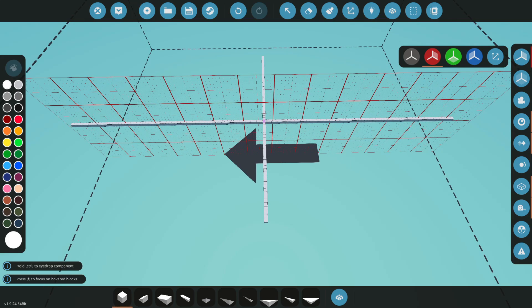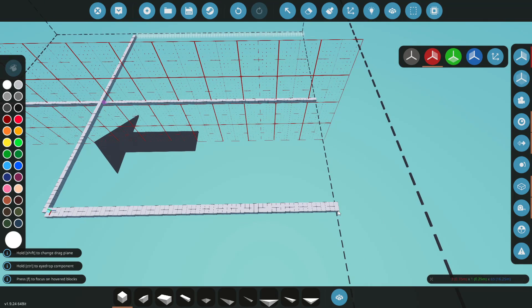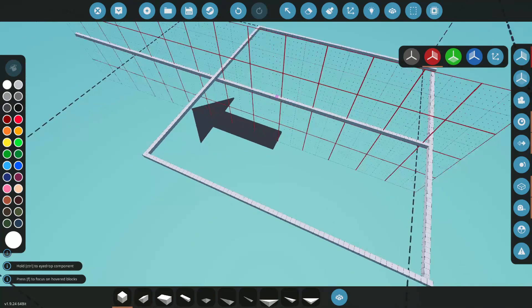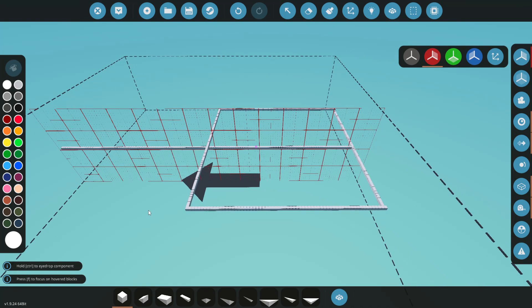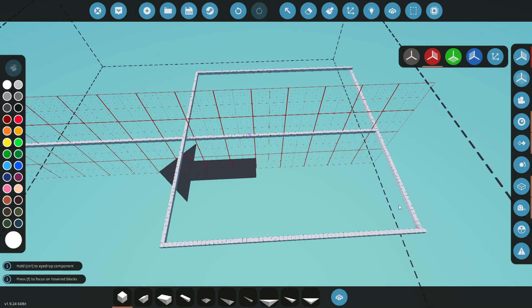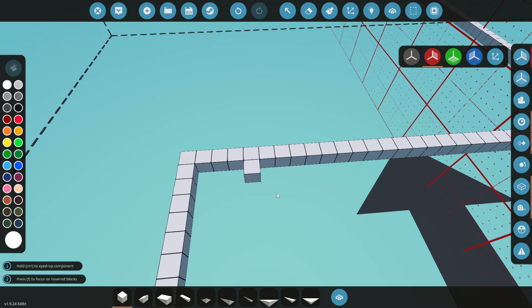That doesn't seem right at first, but maybe it is — the wings are way back here. Now that I've boxed that off, that doesn't look too bad. The jet engines are literally half of this plane, and they're going to take up this entire space going across here. Let's get in and actually start building.